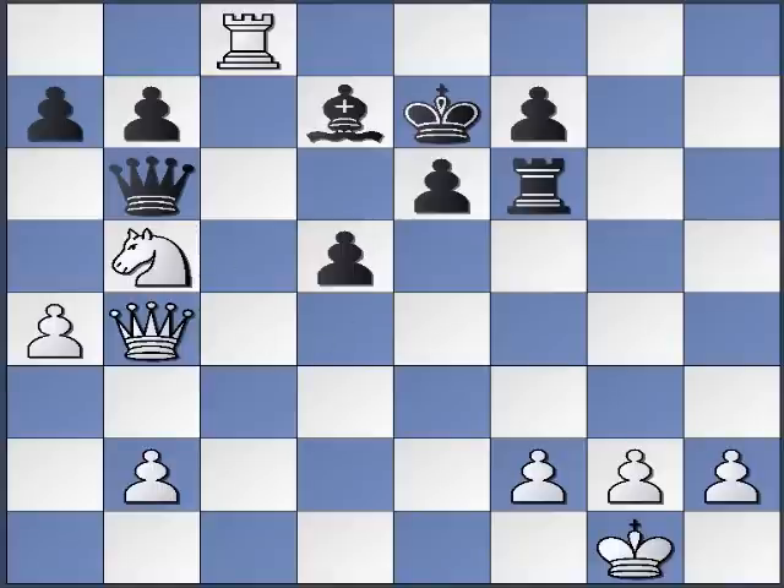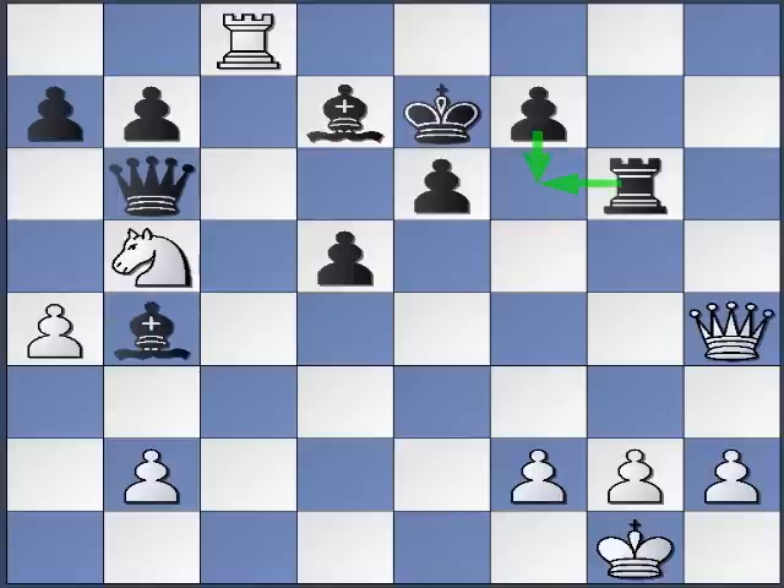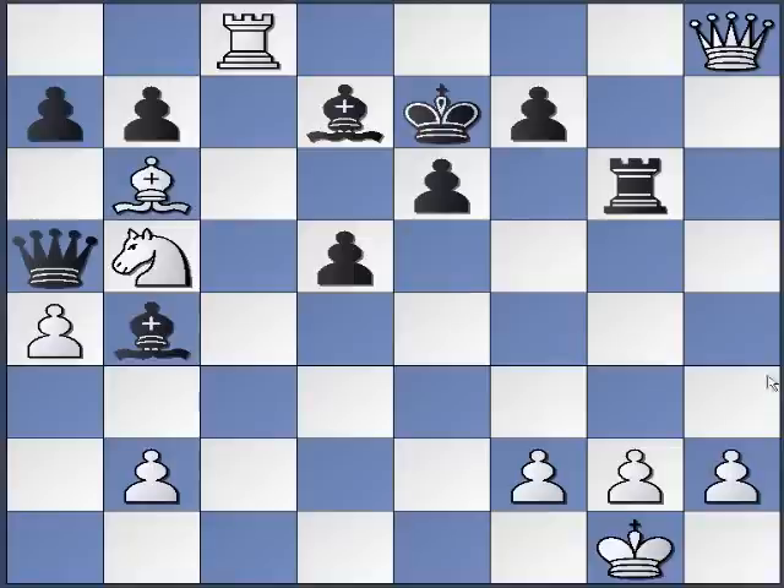Notice this is actually a mate in three — well, if black plays normally it's mate in three. It's interesting to note that black's best move is actually e5, but he's just going to lose his queen, so it's really not an option. So that's just another example of an unexpected forcing move.